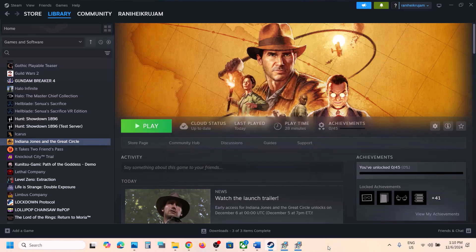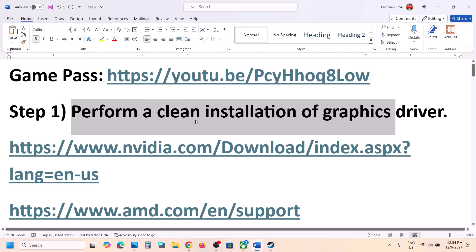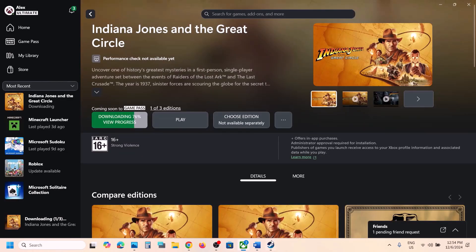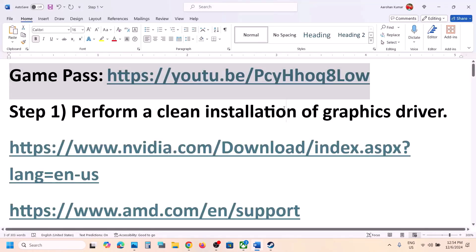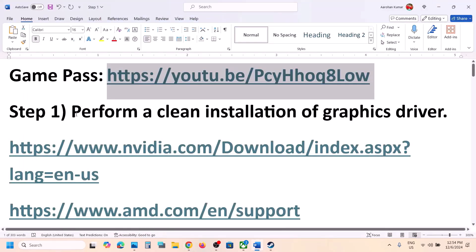Click on Play and then check. The first step is to perform a clean installation of your graphics card driver. Before that, if you have the game on Xbox App or Microsoft Store, you can also perform the steps from a separate video I've made for game pass users. Now to perform a clean installation, if you have an Nvidia card go to the Nvidia website; if you have an AMD card go to the AMD website.